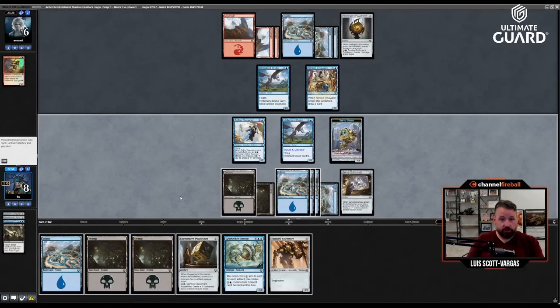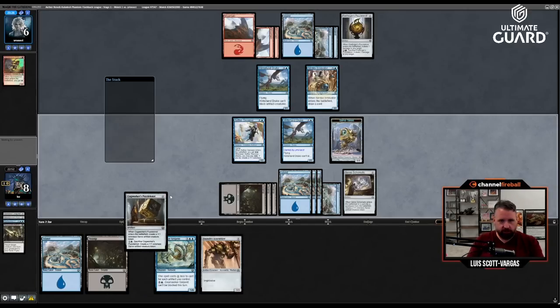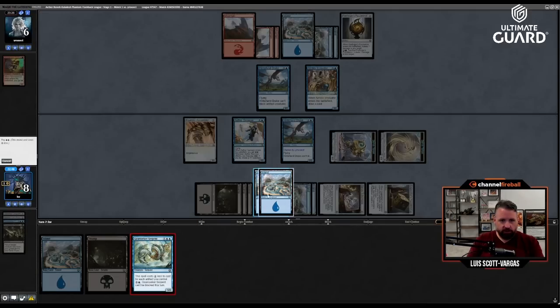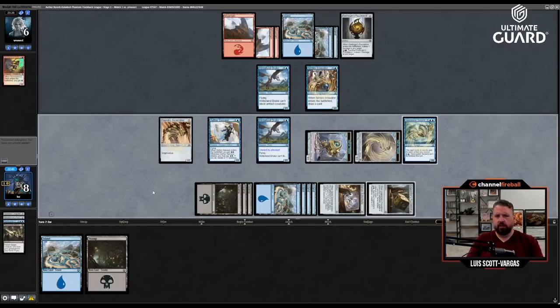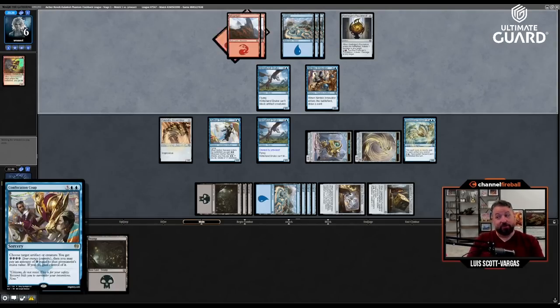Oh, Gear Seeker Serpent — can I play it at all? Puzzle Knot — one, two — Foundry Assembler — Gear Seeker Serpent! Look at that efficiency. Unbelievable. Did I draft the busted deck? I mean, Confiscation Coup certainly helps.